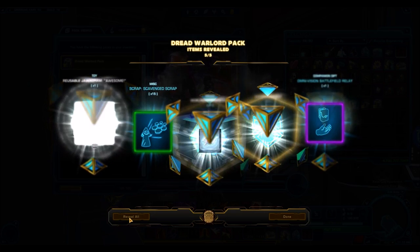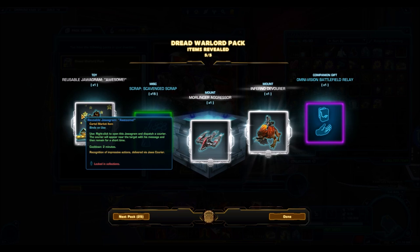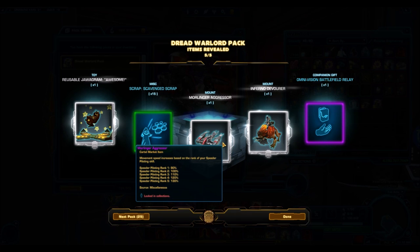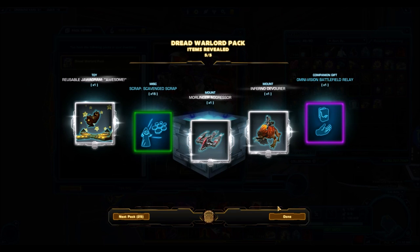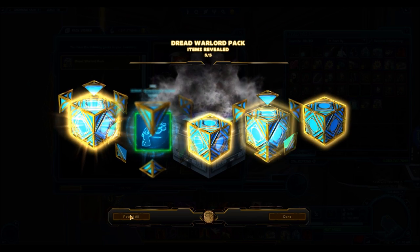As you guys can see, we're getting just random cartel market stuff because it's already drawing from the cartel market and giving us the items you normally would get if you opened grand chance cubes. We have the Morlinger mount, a reusable jowagram, and then here we have the Inferno Devour. It's a really nice mount, honestly. I'm going to preview it at the end of this video and we'll see how it looks when you run around in it.